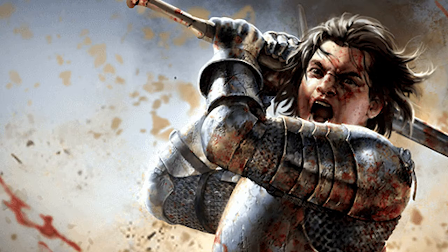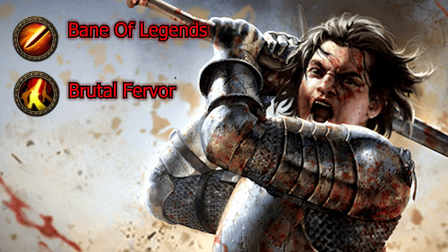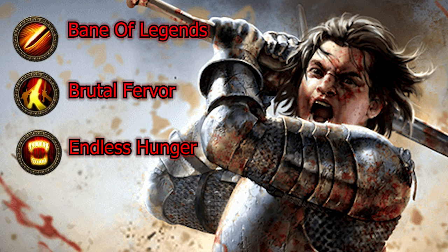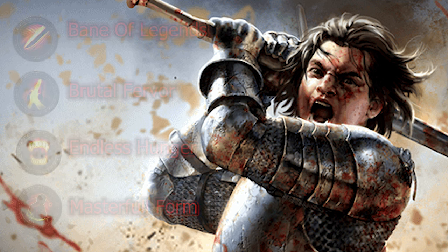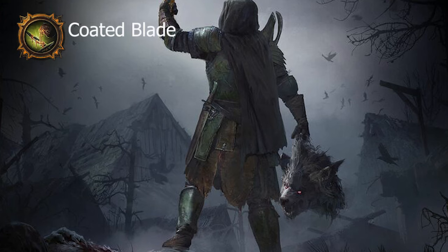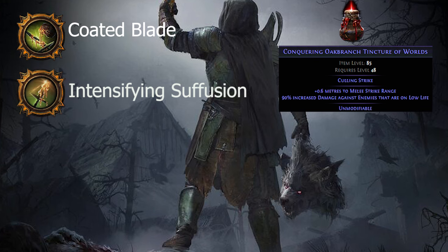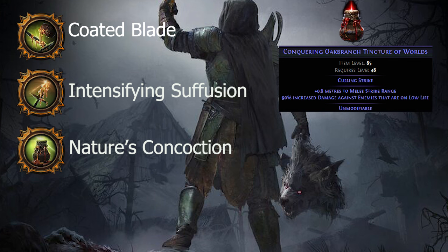For Ascendancy, we choose Gladiator. Starting with Bane of Legends upon completing the Normal Labyrinth, Brutal Fervor from the Cruel Labyrinth, Endless Hunger from the Merciless Labyrinth, and lastly Masterful Form from the Uber Labyrinth. For the Wildwood Ascendancy, we select Warden of Magi, starting with Coated Blade — this enables the use of Oak Branch Tincture, which grants Culling Strike, increases our strike range, and causes enemies to take additional damage while on low life. Next, we take Intensifying Suffusion, which amplifies the effect of our tinctures per empty flask slot. Then Nature's Concoction.